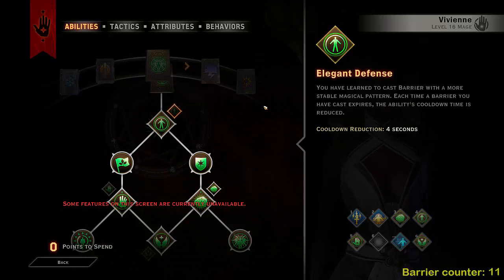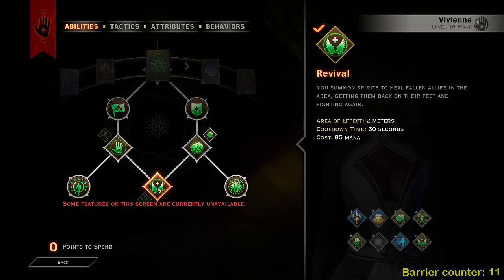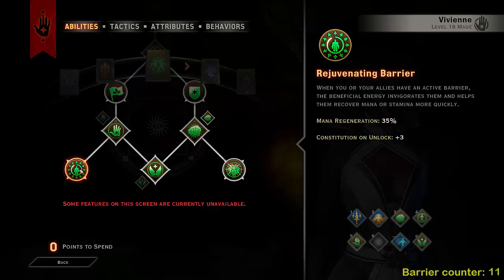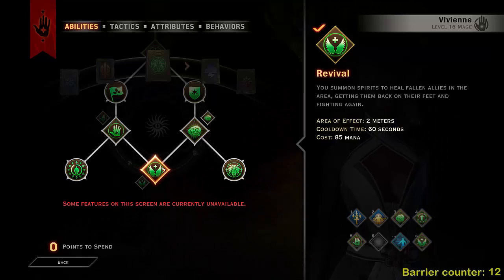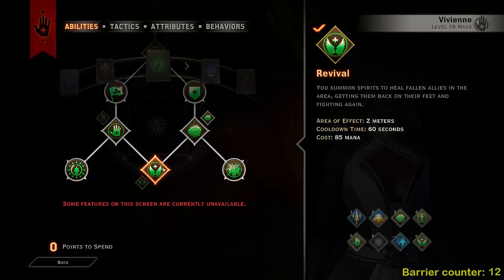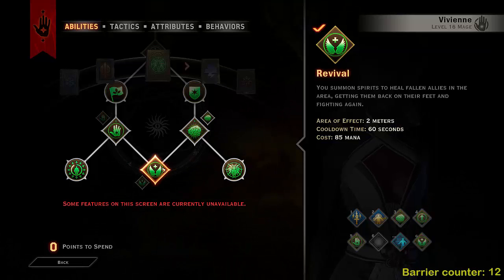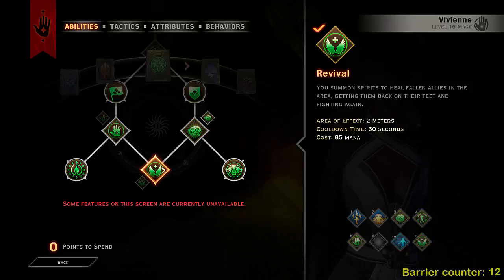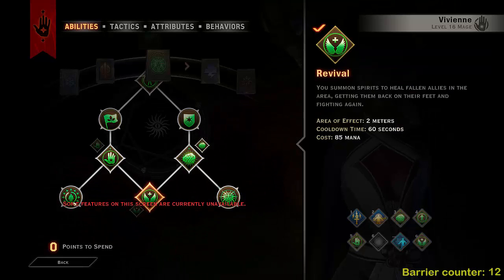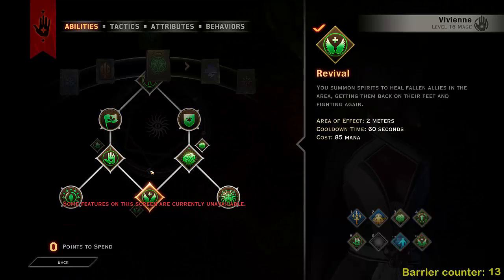So we want every single ability in the Spirit tree. The main reasons are Strength of Spirits and Rejuvenating Barrier. And if you're in a party — as a mage you'll likely have a rogue, warrior, or another mage for high damage — odds are someone will die. If they don't have a survival build like this, especially against higher-level enemies, this is great to keep your party up. Revival is also actually quite good.